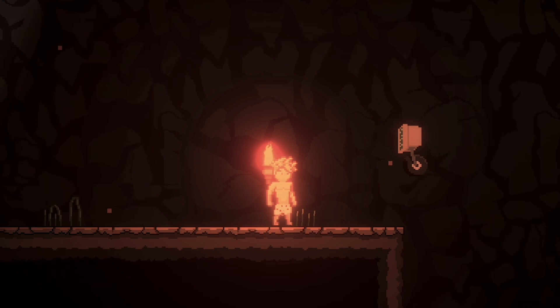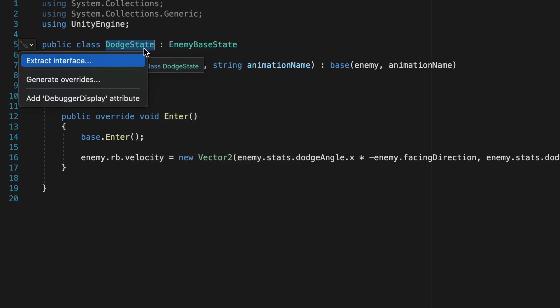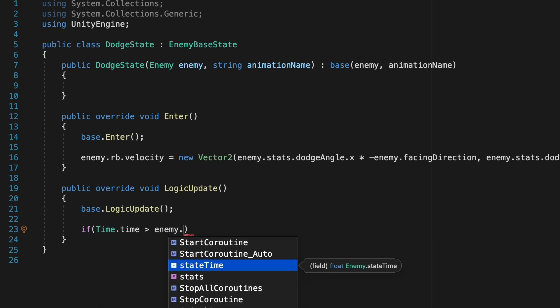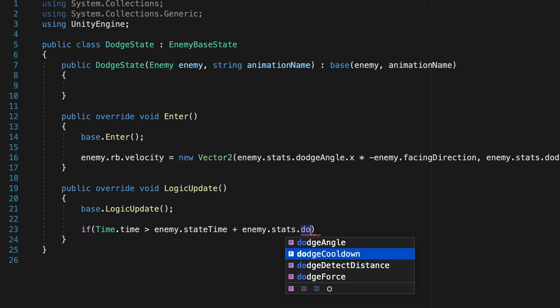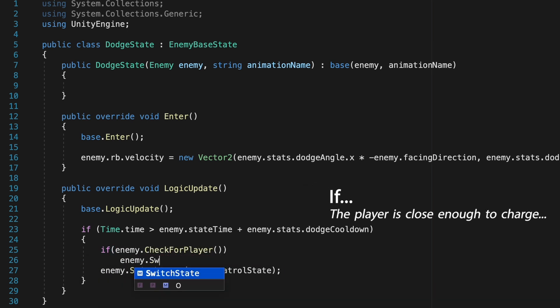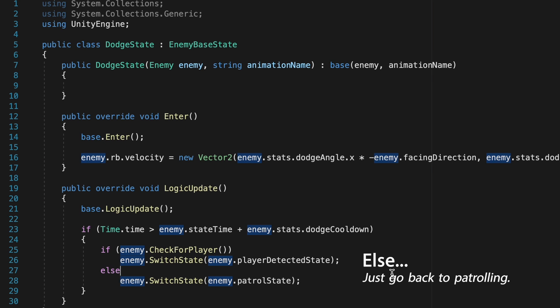Let's fix the state exit via the cooldown. Right-click DodgeState, go to Quick Actions, and add the LogicUpdate override. Check if Time.time is greater than enemy.stateTime plus enemy.stats.dodgeCooldown — after two seconds in our case. If true, switch to enemy.patrolState, but also check if the player is within charge range first: if so, go to playerDetectedState; otherwise go back to patrolState.